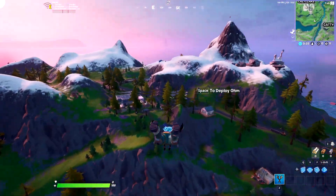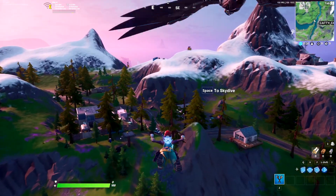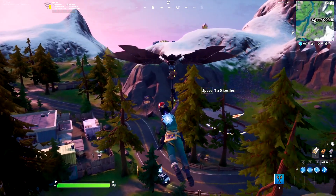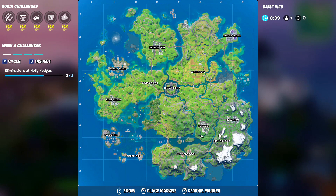Hello gamers, welcome back to the Fortnite challenge guide video. In this video I'm gonna be showing you a challenge guide for the Week 6 challenge, which is 'Gas up a vehicle at Katty Corner.' This is the Katty Corner location.